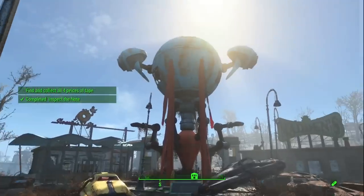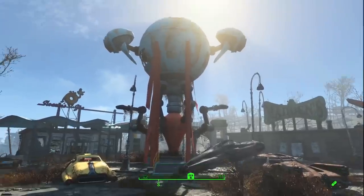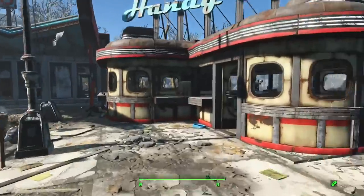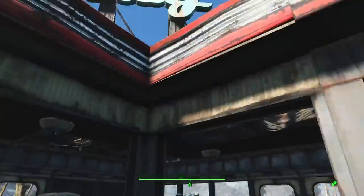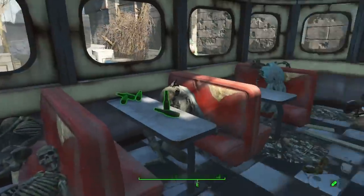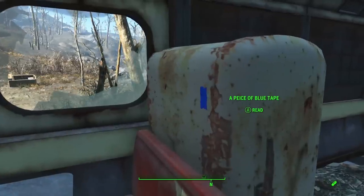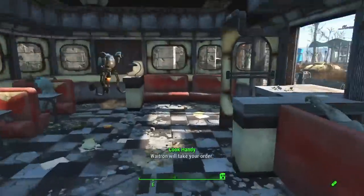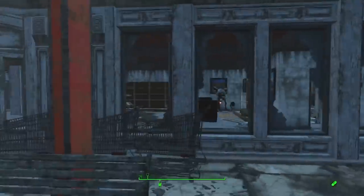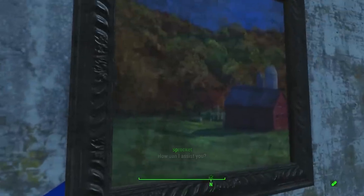The tower is right there, which is inside the robot's backside. Now the first piece of blue tape is right here in the diner — it's a little diner area. And the next one is right around the corner, right over here. As you can see, the blue tape is behind this painting of a barn.